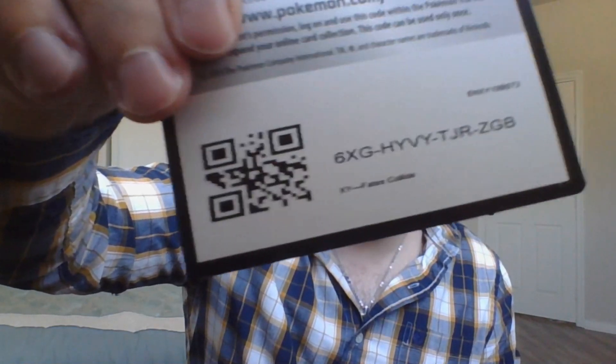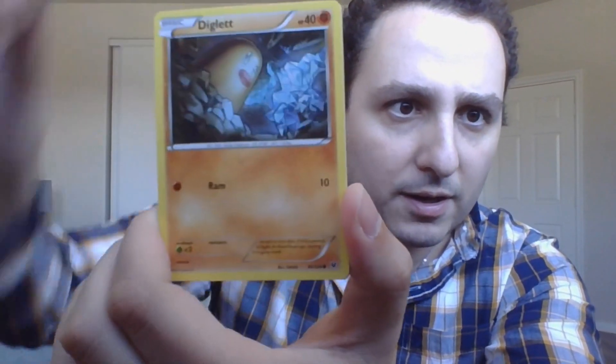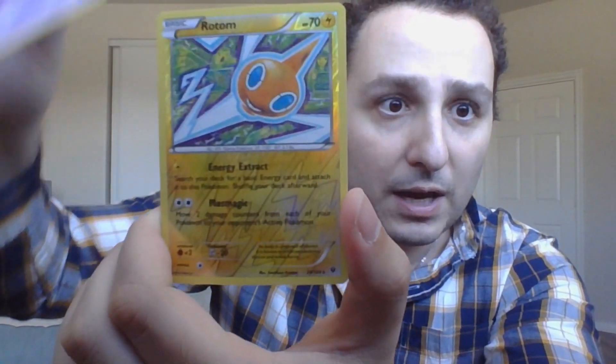Fates Collide — not Hidden Fates, Fates Collide. Mandibuzz, Kabuto, Kangaskhan, Random Receiver, Yiggly Buff Puff, Carbink, Larvitar, Diglit, Spoink... Rotom! That is interesting. We've got a cool little Rotom. I think this pack was weird — there was no energy in this pack. Did Fates Collide not have energies? I don't know. We've got a cool Rotom. That was all we got. That sucked.